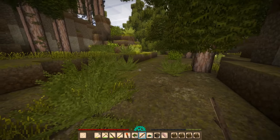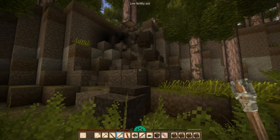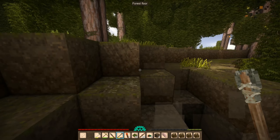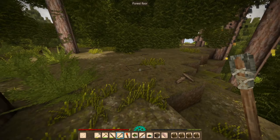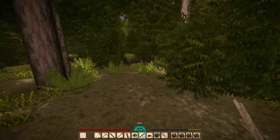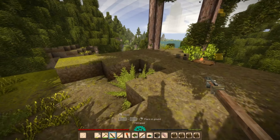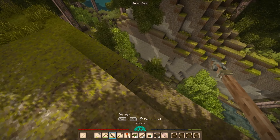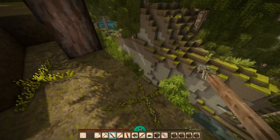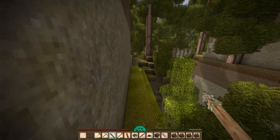I need to collapse one of these things so that we can climb up. That's a long way down. We drop down here and take no damage.